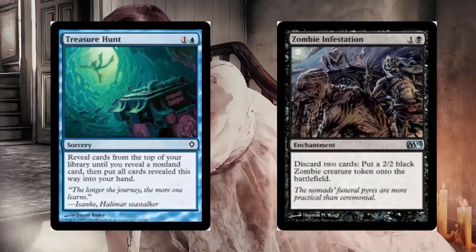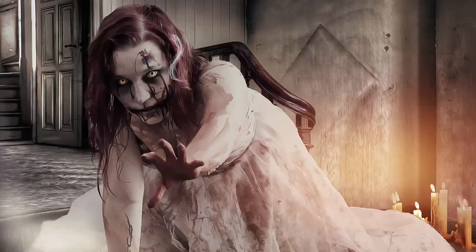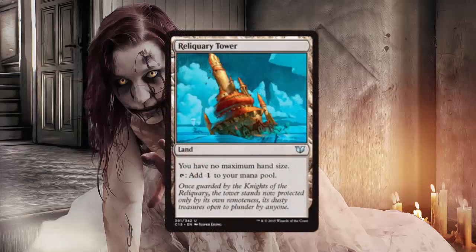What you do is cast your Treasure Hunt, and that allows you to draw lands until you draw a non-land card. But most of your deck is just all lands, so you're going to draw a crap load of lands. Then what you can do is play your Zombie Infestation and discard those lands to make extra zombies. You're going to have a ton of lands in your hand, which is going to make you discard them because you can't have more than seven in your hand at end of turn. So we're also going to play four Reliquary Towers.